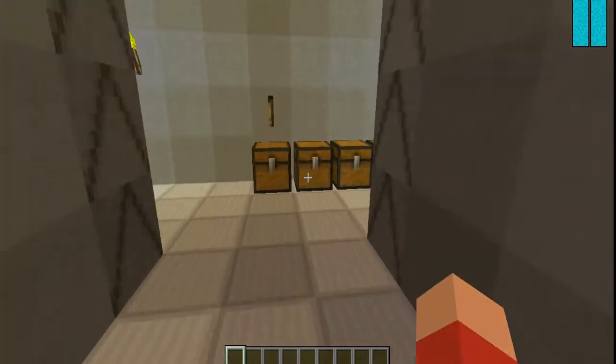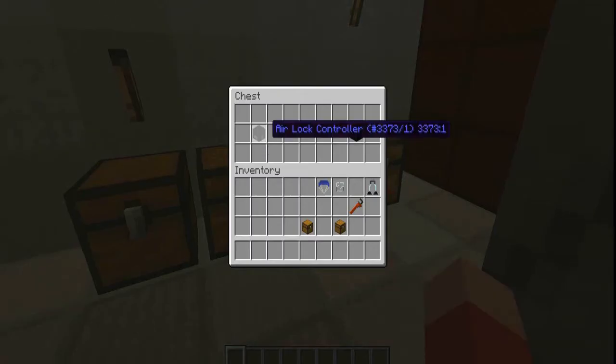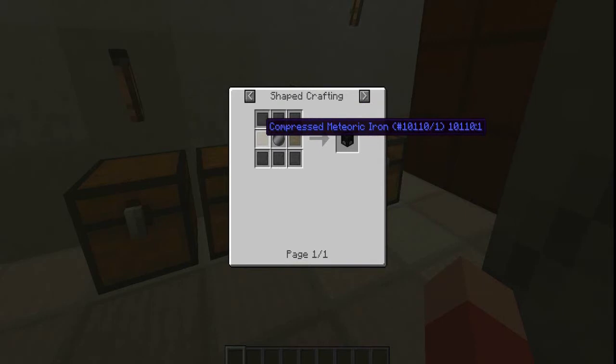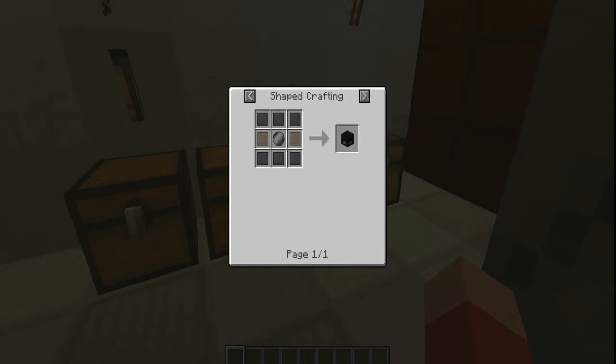I'm actually going to start off by showing you how to create an airlock. What you're going to need is an airlock controller. To make the airlock controller, you're going to need compressed steel and compressed meteoric iron. I haven't shown this yet, but since I'm doing this about oxygen, I am going to let these slide. You probably won't know what these are if you have no clue what's going on, but I will show this in the next video or two.